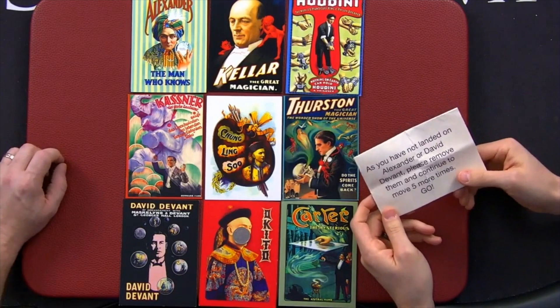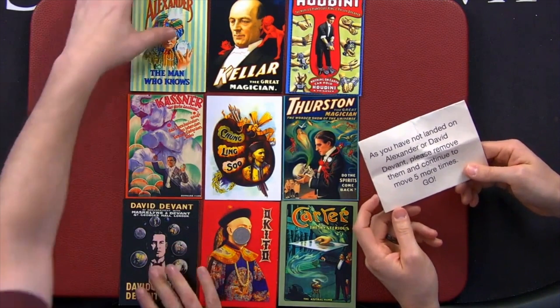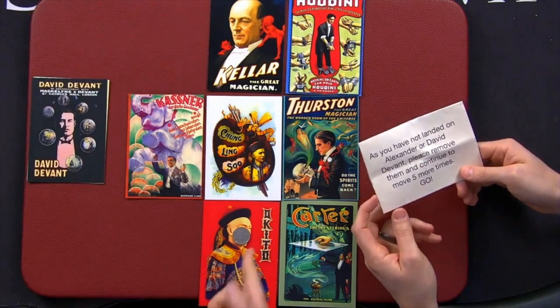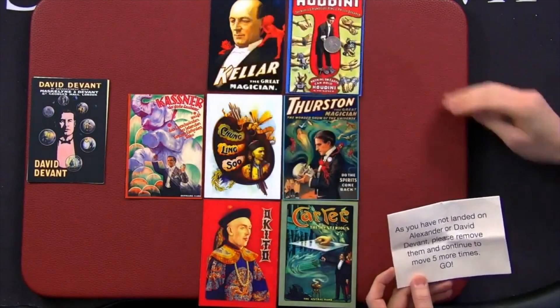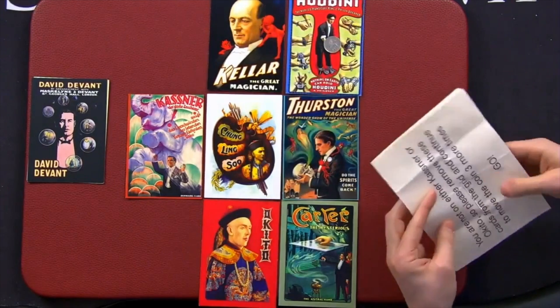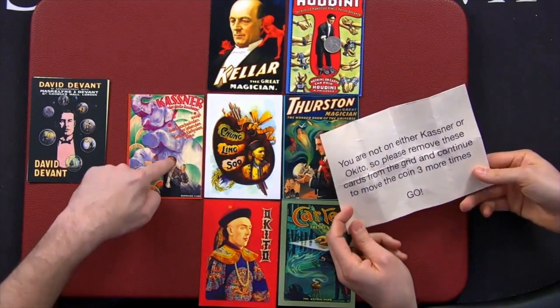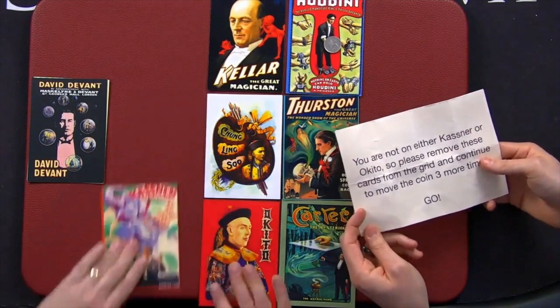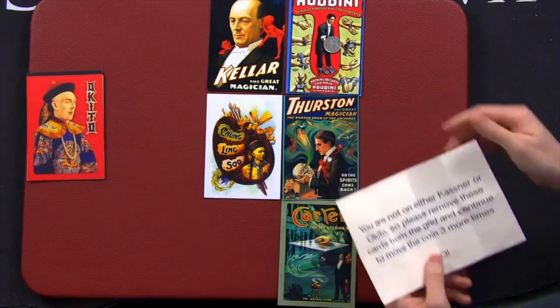One, two, three, four, five, six, seven — fantastic. Open it up, read the next instruction. As you have not landed on Alexander or David Devan, please remove them and continue to move five more times. One, two, three, four, five. You are not on either Kasna or Okito, so please remove these cards from the grid.